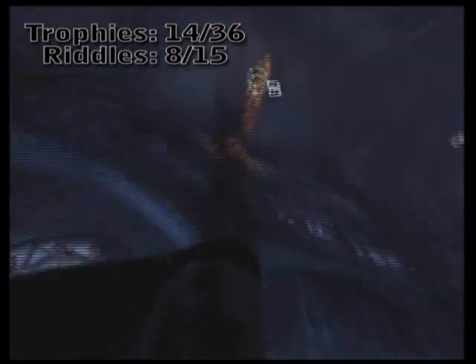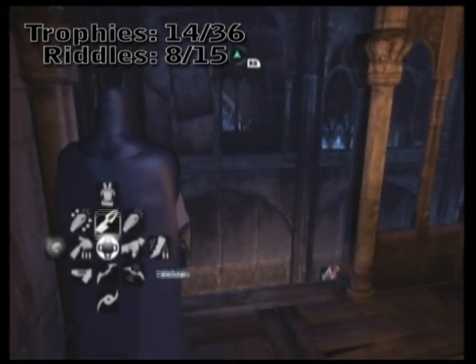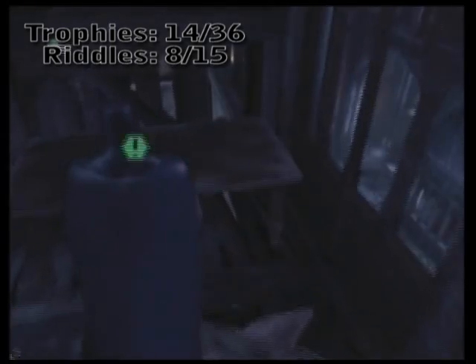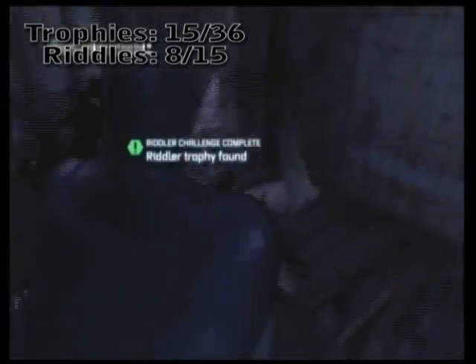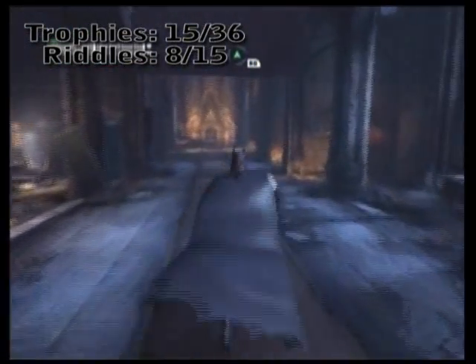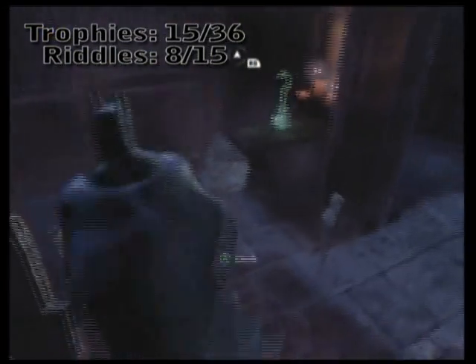Indoors it's a lot easier to find and make sure you're thorough with a lot of these riddles. You probably noticed this one very early on — there's a breakable wall that you can easily just bust through with your line launcher, zip on through, and there's a very simple trophy. Drop down, run to the front — or the back — of the church. Off to the left, as you may recall from the tutorial on predator mode, one of the confessionals has a trophy you can break down into and collect.